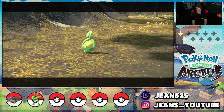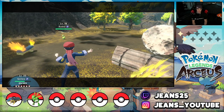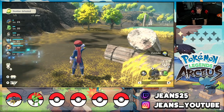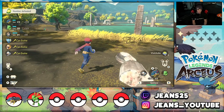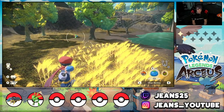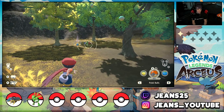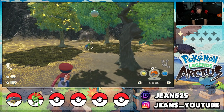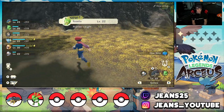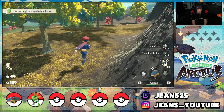I'll take out the Beedrill first, then sneak up on the Roselia. Feeding it a berry, then hitting it with a backstrike — there we go, high catch chance. Roselia caught, level 22! That's solid. I'll bring out Scyther here. There's also a Bidoof nearby which I don't really care for — I'm just gonna keep making my way towards the destination I want to reach.